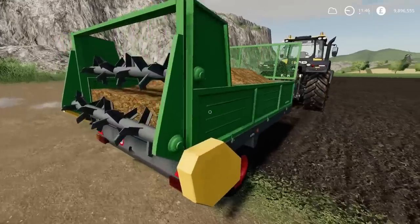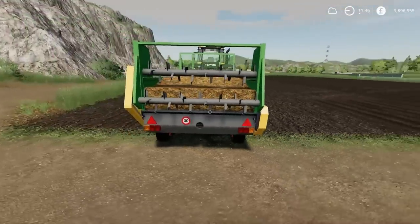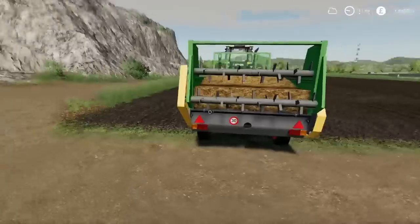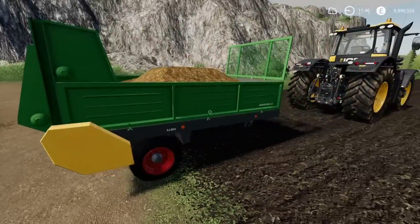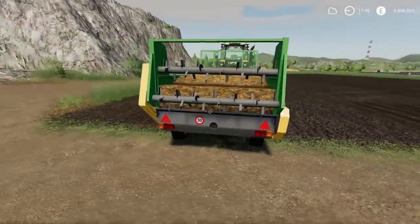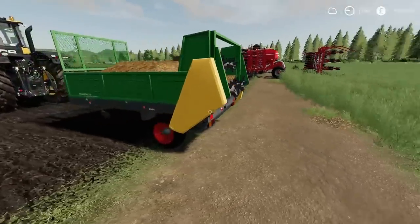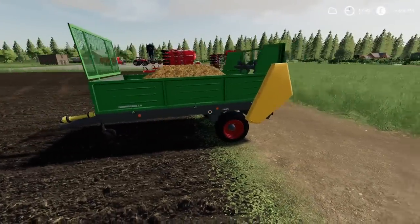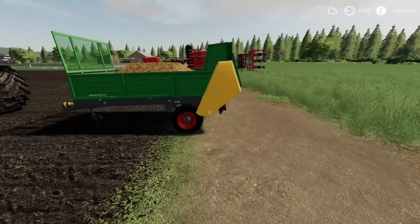This is a very small little muck spreader, but it can also be a trailer configuration as well. The capacity is only 3,500 litres, but it's cheap as chips, which is great. Nicely detailed mod — there are quite a few options available on colour schemes and things like that. It's another one of those starting-out type things.